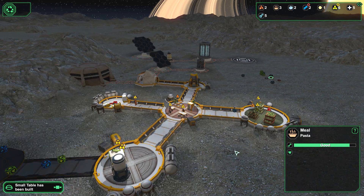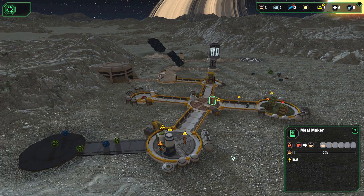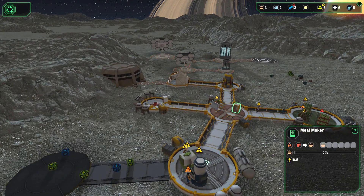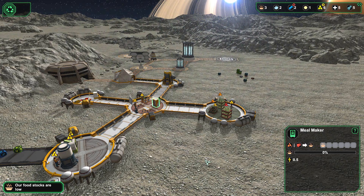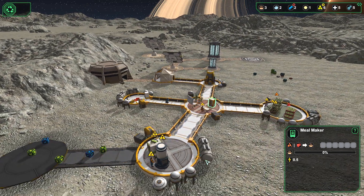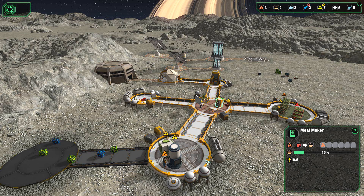Our food is junk — a pasta meal. We have power again, so I'm happy with that. I know our food stocks are low. I'm trying to attract more. Do you have to have a console with a radio signal? I'm now just trying to get them beds. We have the starch for it.